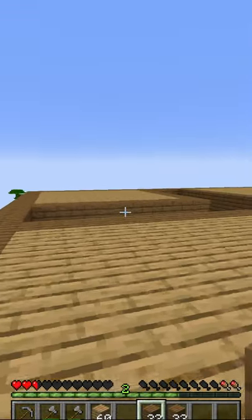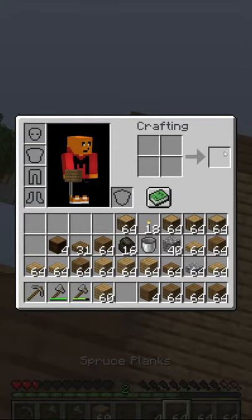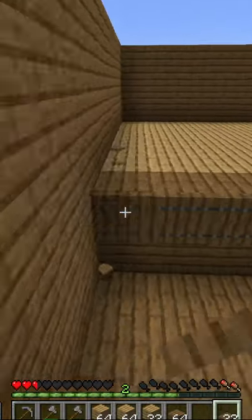Built myself up 23 blocks, bridged out another 8, then filled everything in on the outside. From there I built a wall 3 blocks up, placed down trap doors on all of the sides.